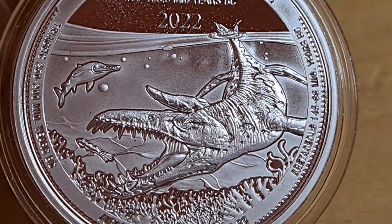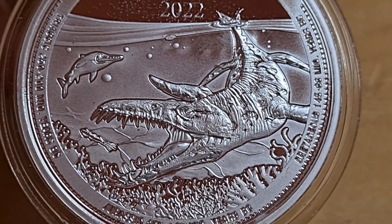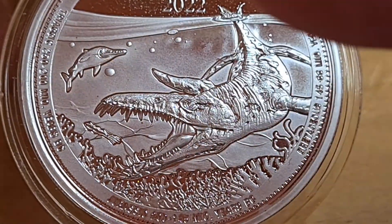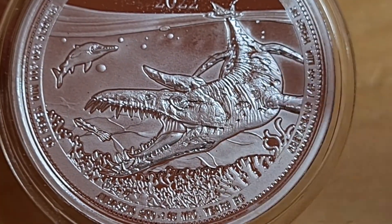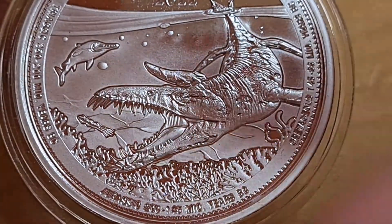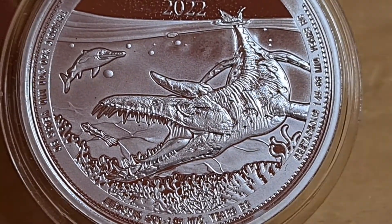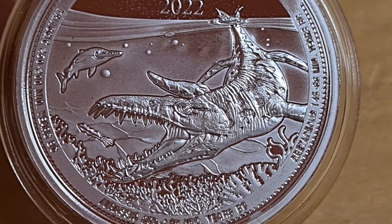I'm going to get in trouble for saying this, but it actually looks like a dolphin — which it's not, by the way. And when you zoom in, from afar it kind of looks like a dolphin. The head area looks very similar to a modern-day crocodile if you compress things. Yes, I appreciate the science, but there you go — all that gibberish probably meant something to a paleontologist.